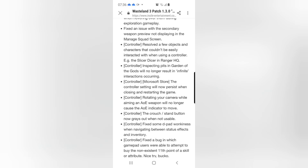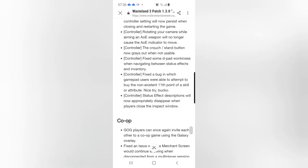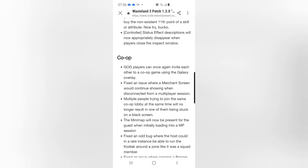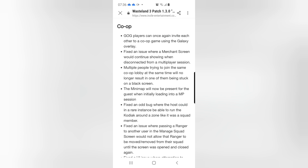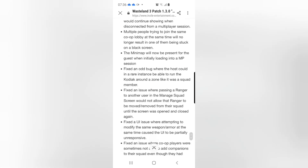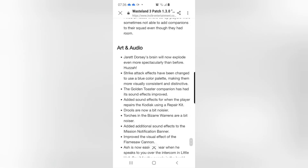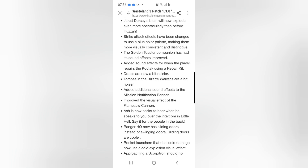Another interesting tweak is that when you're putting points into intelligence, you now actually get a skill point per level you put in. Previously it was every two levels. Now it's every single level. This could make for some interesting builds — we're going to have a few more skill points to play with. I wasn't expecting this one; I hadn't heard of it before now, but it's really nice to see. Potentially five more points, and while that's a small amount, I think it can really help.